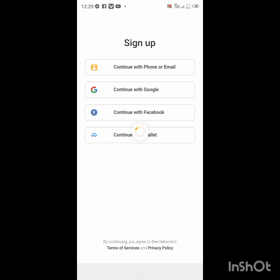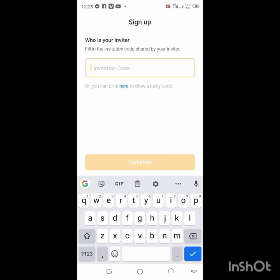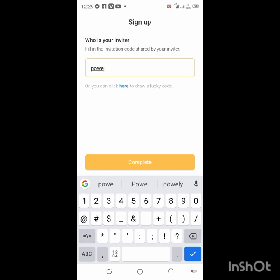After you tap on that, just tap on this and put in my referral code. My referral code is POE321.